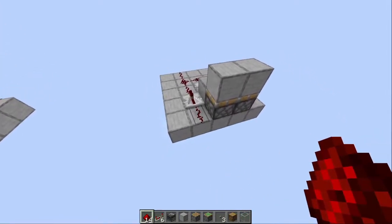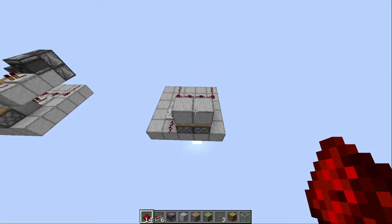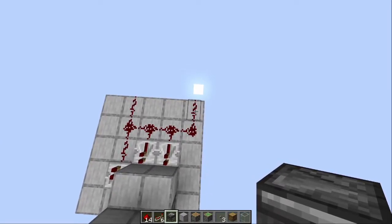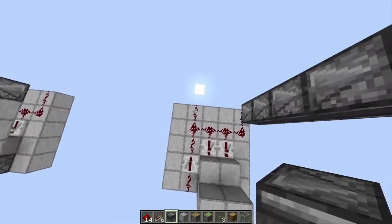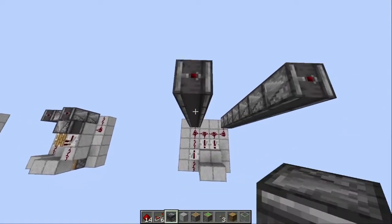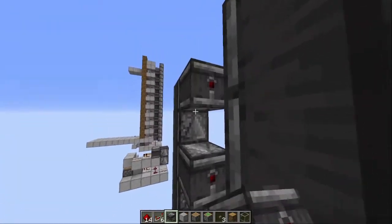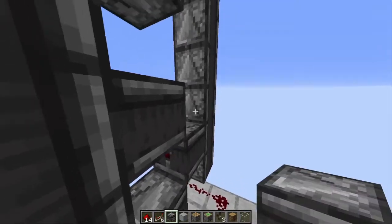In front of this redstone over here you can make your input however you want. Once we've completed the base we can start building the part that brings you up. We do this by placing seven observers facing down onto this redstone, and also on the other side. We then place observers into this row of observers like this on the left and the same on the right, however now we skip the first one.